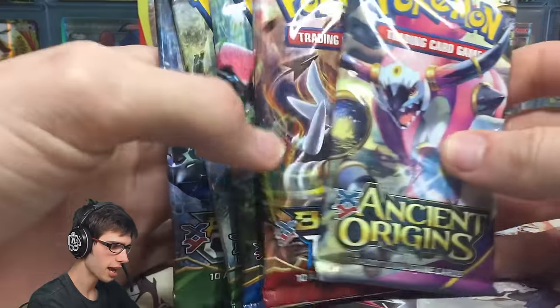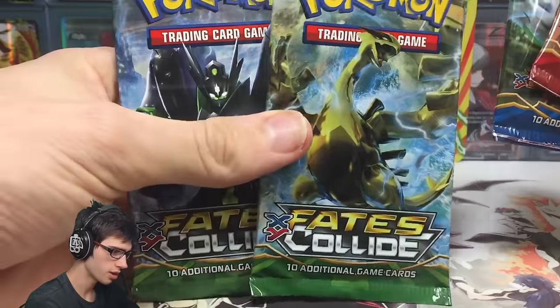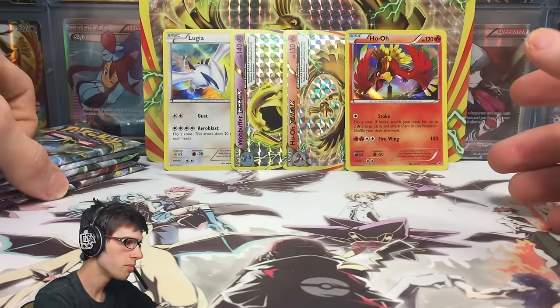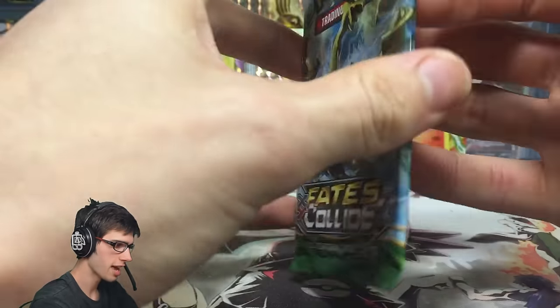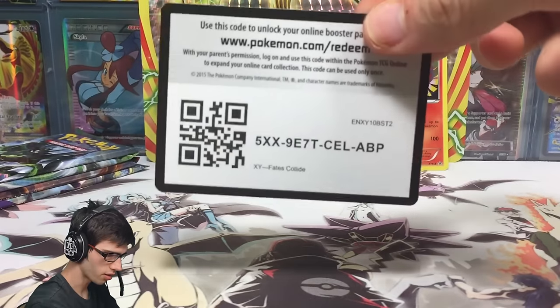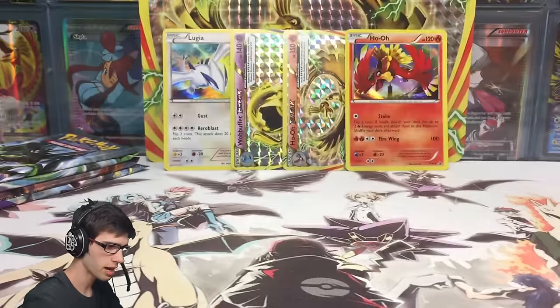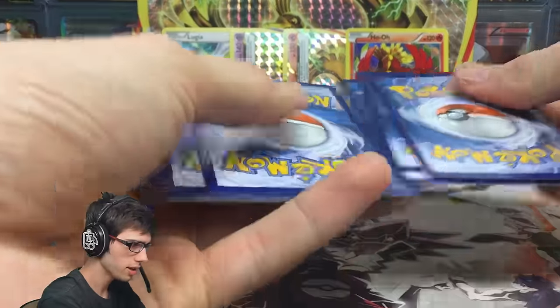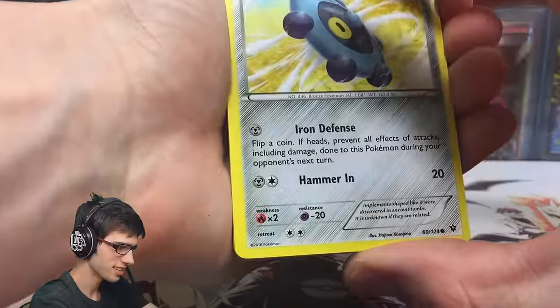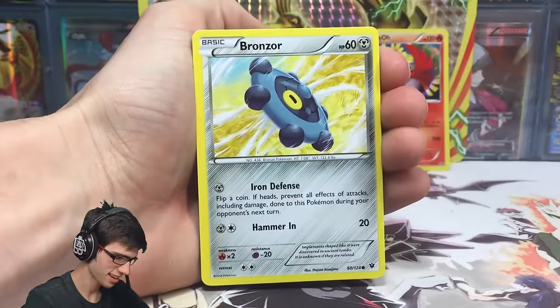Time for the main attraction. We've got Ancient Origins, Breakthrough, Breakpoint, and two Fates Collide packs. We're going from newest to oldest, with Ancient Origins being last because I'm most hyped for that one. The code cards are actually the right way round — they're not backwards like they usually are, so hopefully that's not a sign of spoilers for what's inside.